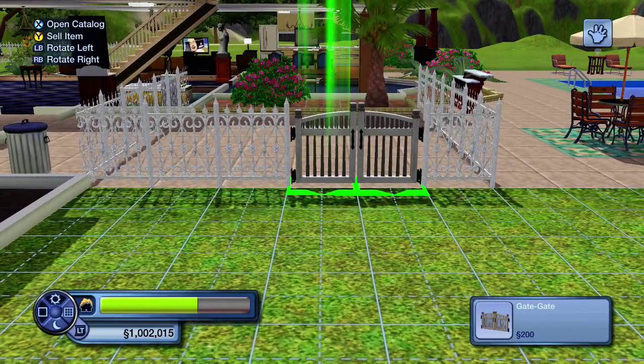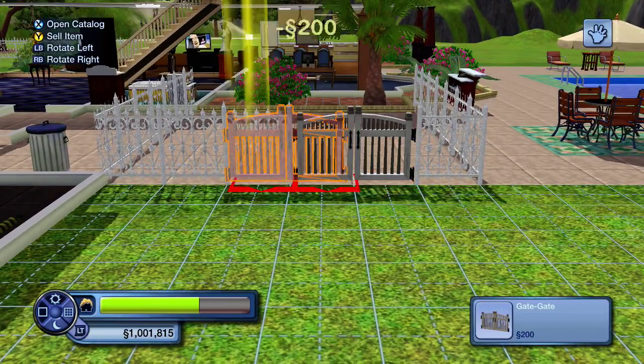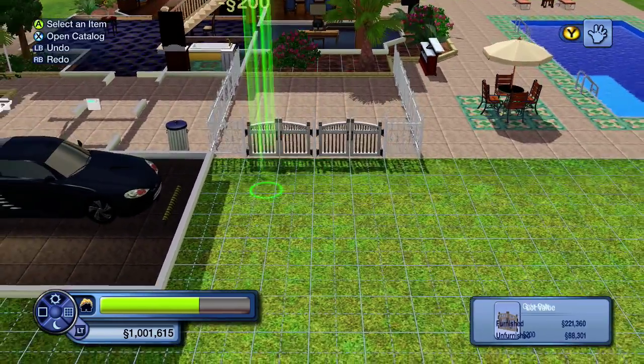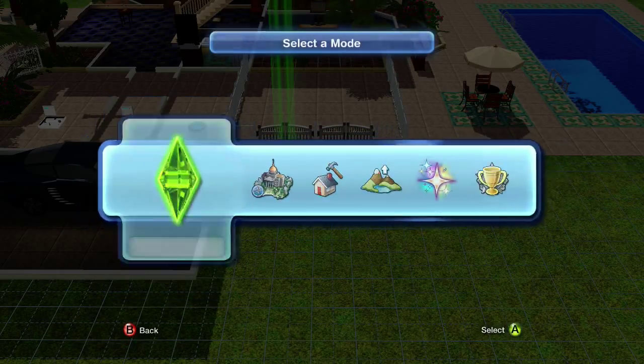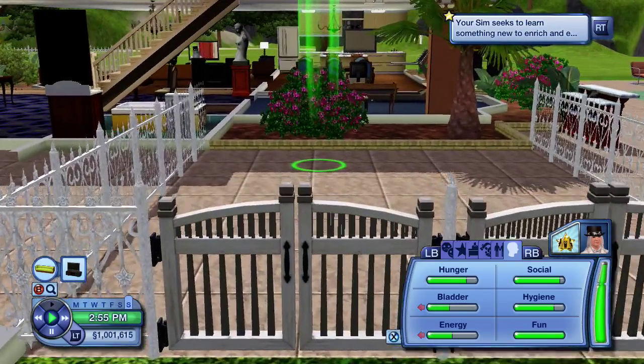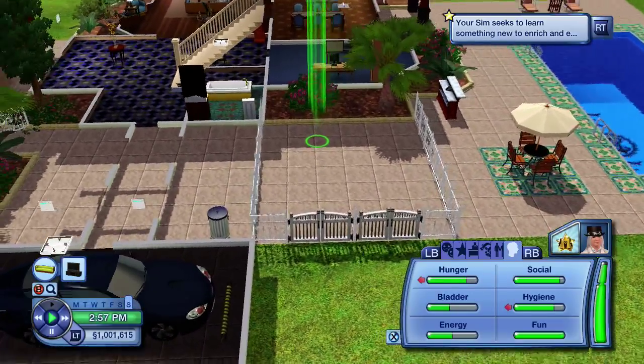Now you can put the gate anywhere. I'm just going to put two in there so it's in the middle. And that is how you create your fence. Thanks for watching guys, hope you liked it. Remember to like and subscribe.